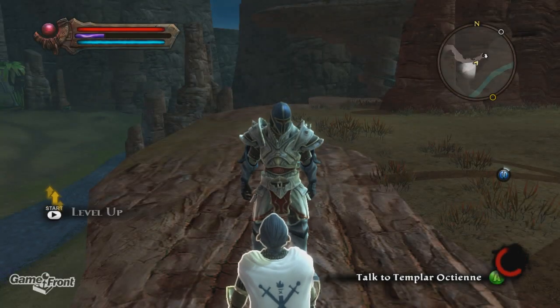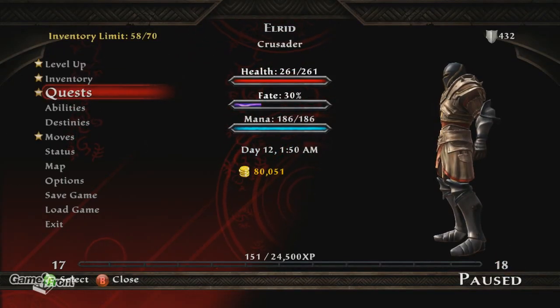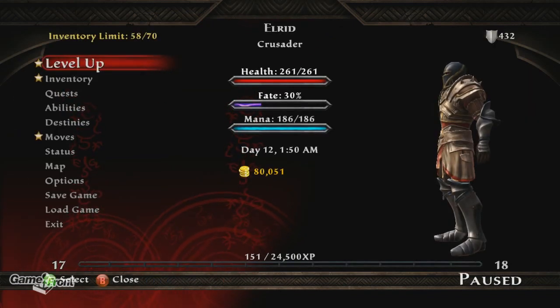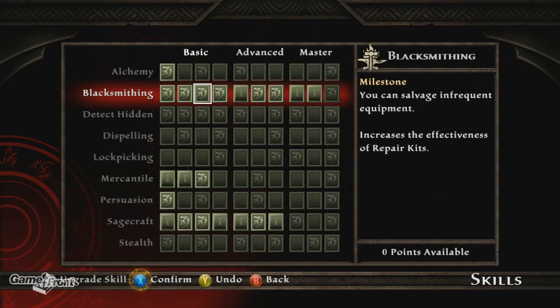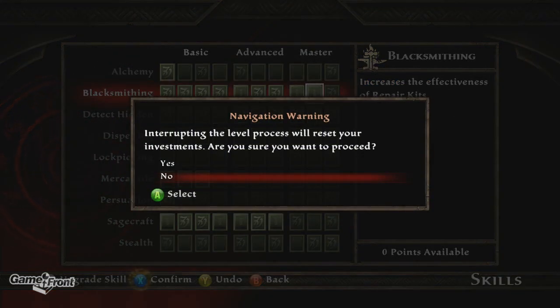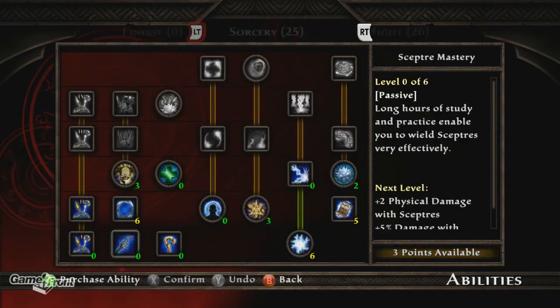Hey guys, welcome back to my Kingdoms of Amalur: Reckoning walkthrough. We're on the quest entitled 'An Old Friend.' We need to look for Fomorous Hugues, but before we do that we're gonna level up blacksmithing. Next level we're gonna get master blacksmithing — we'll be able to create mastercrafted works of art. Sounds good. Continue.